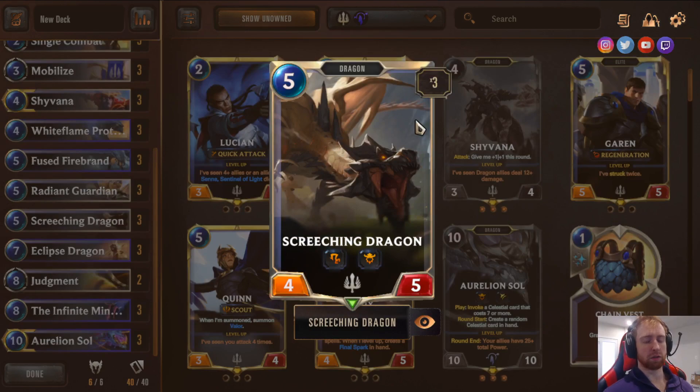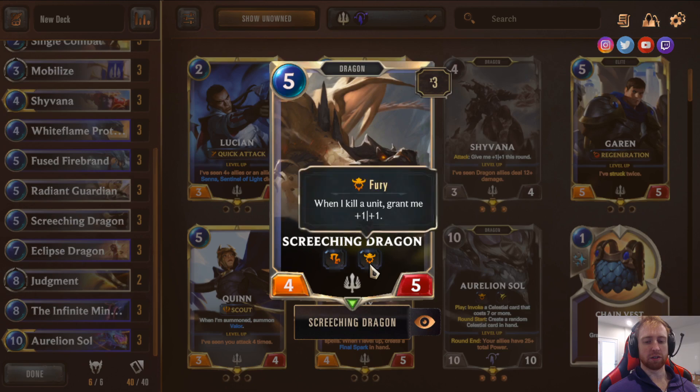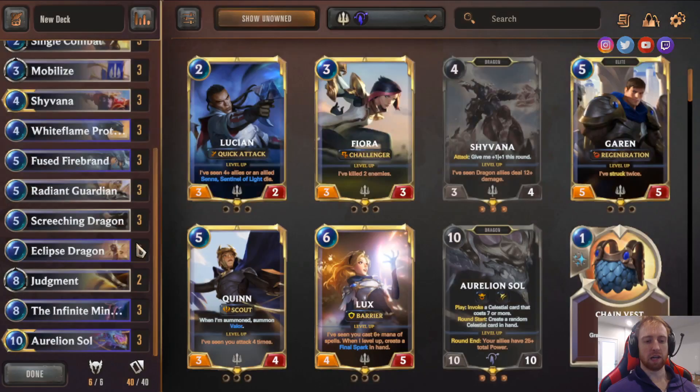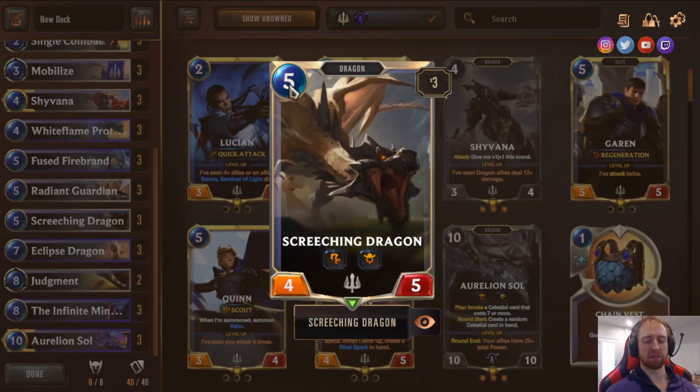Screeching Dragon — one of the better dragons in the deck. Five mana, Challenger, Fury, 4/5. You play it and start picking apart threats, then it grows stronger. When discounted off Herald of Dragons and Mobilize, this coming out on turn four as a 4/5 Challenger with Fury is amazing.